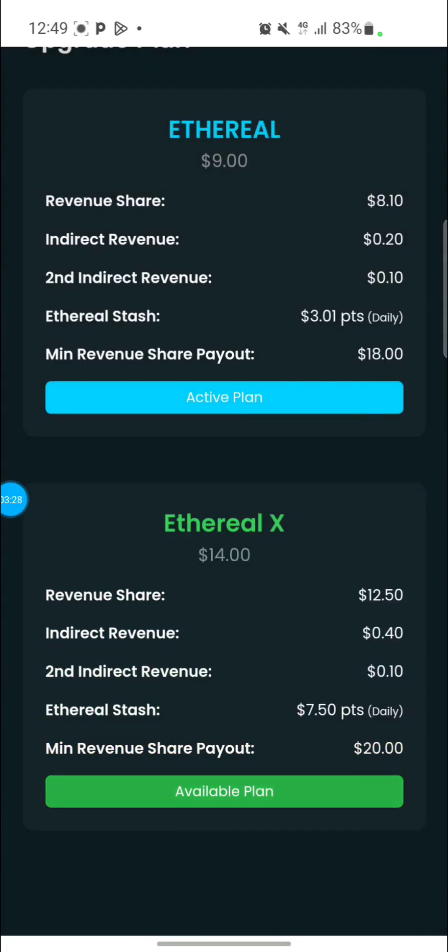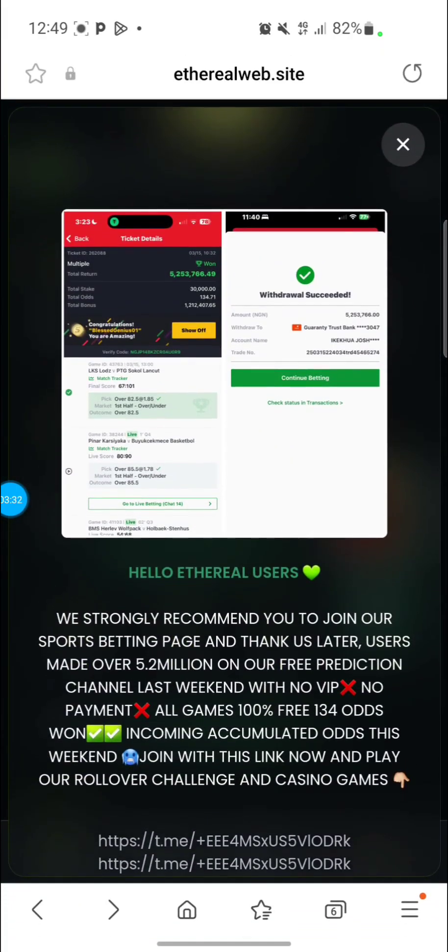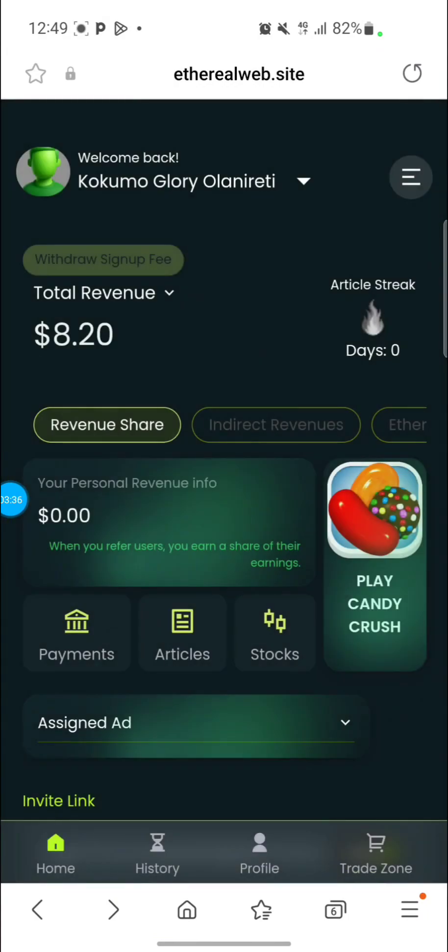If you upgrade your account on Ethereal, you'll be getting a revenue share of 5,000. This revenue share is the amount credited to your wallet, similar to when you register a user. You can withdraw this revenue share money either on Tuesdays or on Fridays between 5 PM and 6 PM.